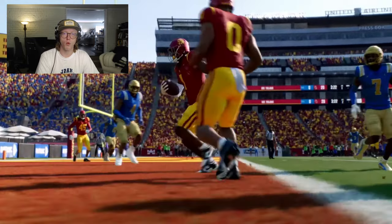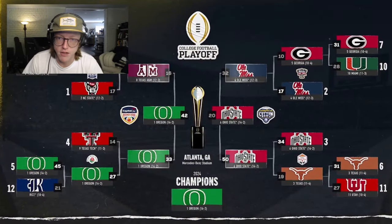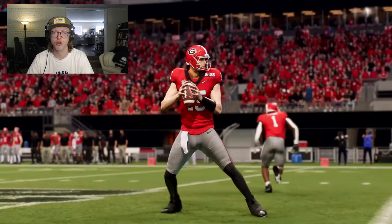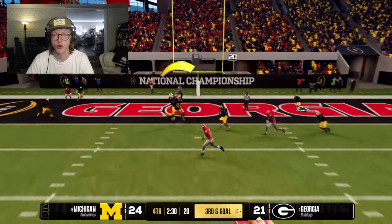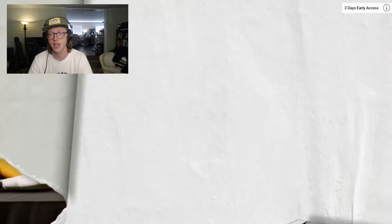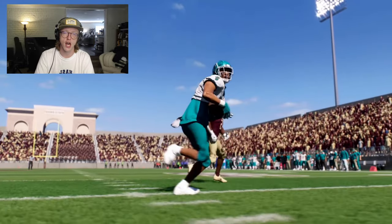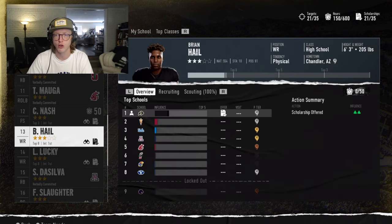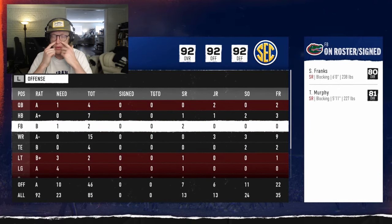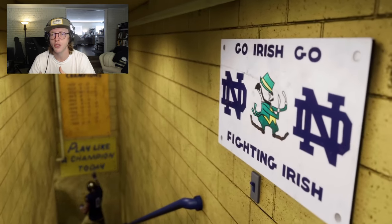Each archetype has prerequisites and objectives that must be completed to purchase it. For example, to become an Elite Recruiter, you must spend 50 coach points in the recruiter archetype and sign two top-five recruiting classes. When creating your coach, you select your base archetype; the other two base archetypes are then available for purchase with coach points without additional requirements, allowing you to round yourself out. Purchasing an archetype unlocks new sets of abilities as well as new opportunities in the coaching carousel.